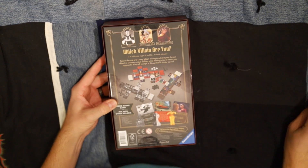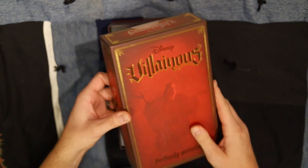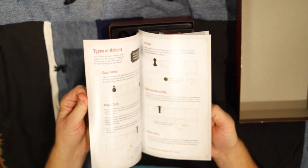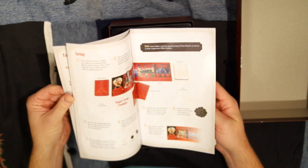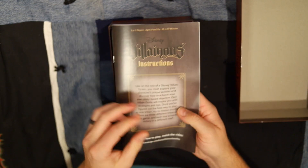Let's open this guy up and see what we've got. This game can be a standalone game for two to three players, which is nice. They have the instructions, which include everything that you need to know to be able to play the game for the first time if you've never played the original game Villainous. It tells you everything about the different cards and what all the different things mean.